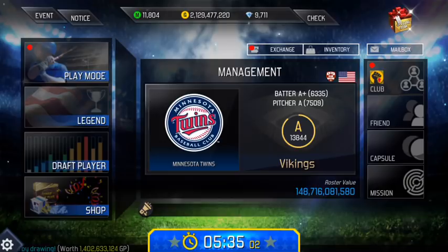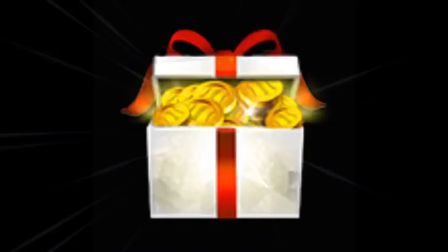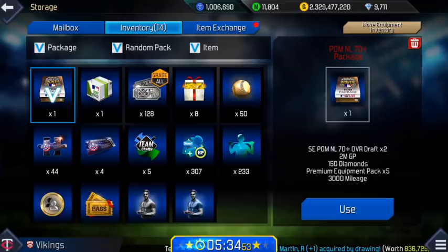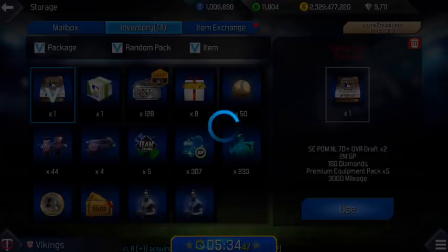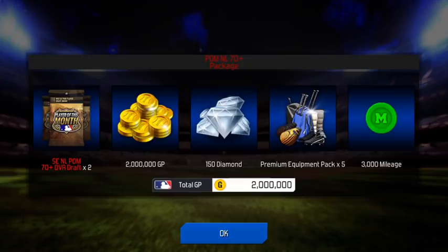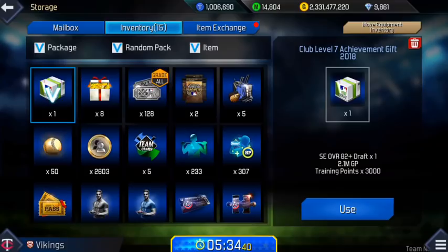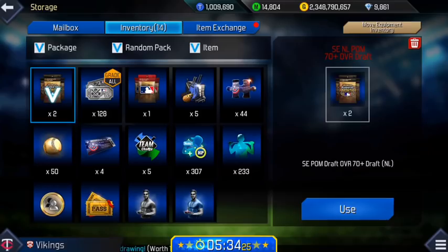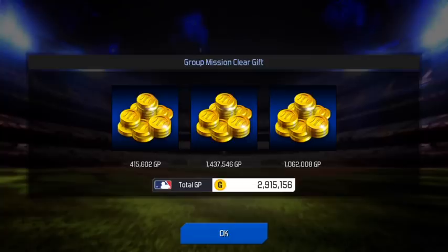First things first, we have some stuff to open. We have a 200 million GP box — that's pretty nice. We have this Player of the Month National League package. It's a little bit old, but I saved it for this video to open it. Get 2 million GP, 150 diamonds, some mileage as well. We also have the Club Level 7 Achievement gift, getting 82-plus drafts, which as a free-to-play player is huge. We have some clear mission gifts, get about 12 million there, and another 3 million.